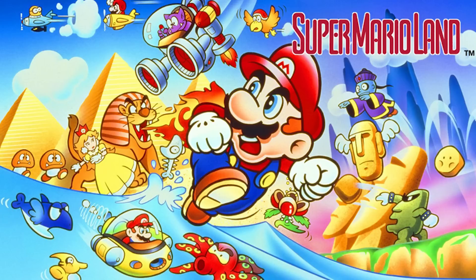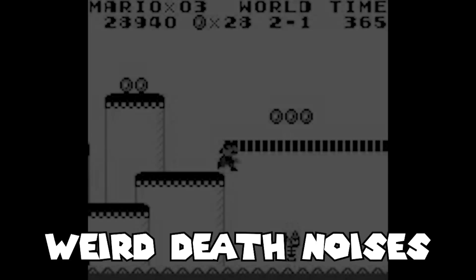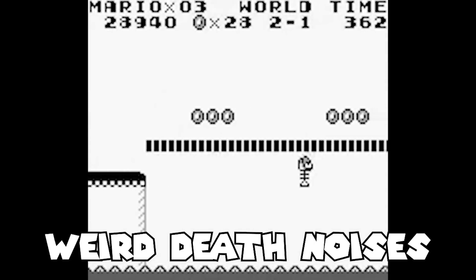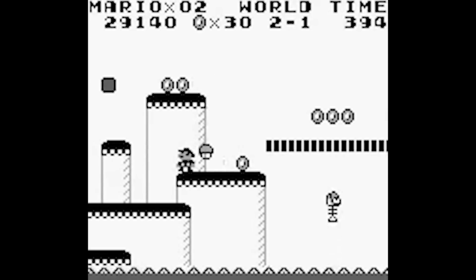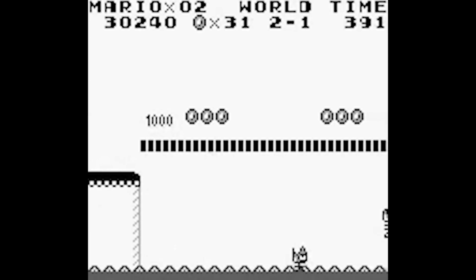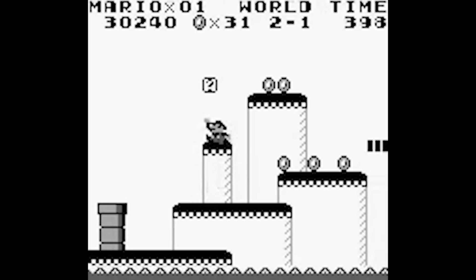In Super Mario Land for the Game Boy, there's one glitch that doesn't lead to a strange death, but instead focuses on a very weird noise that can be heard if you die in a certain way. This can happen in level 1 of the Muda Kingdom, if you get hit by the Honen enemy at the exact same time as falling into the void. Just listen to the sound that's produced.